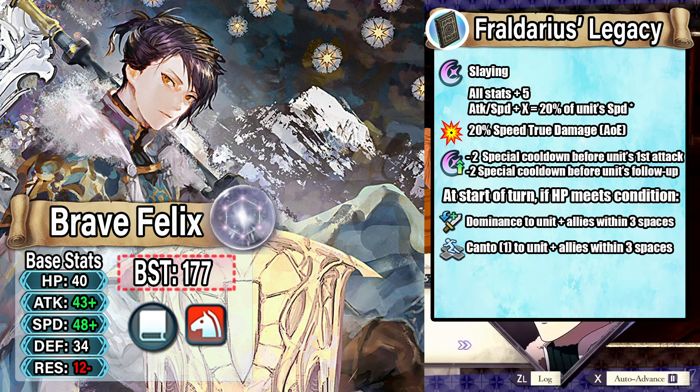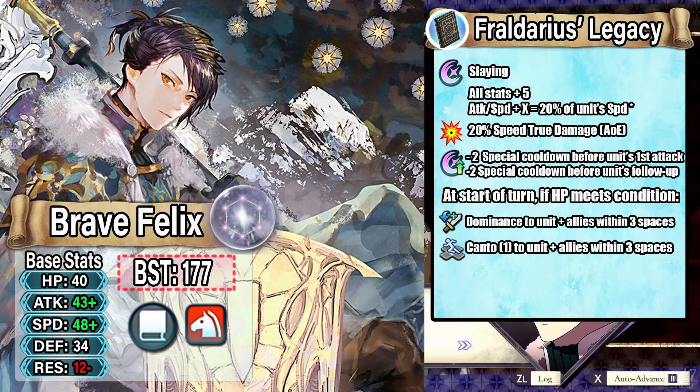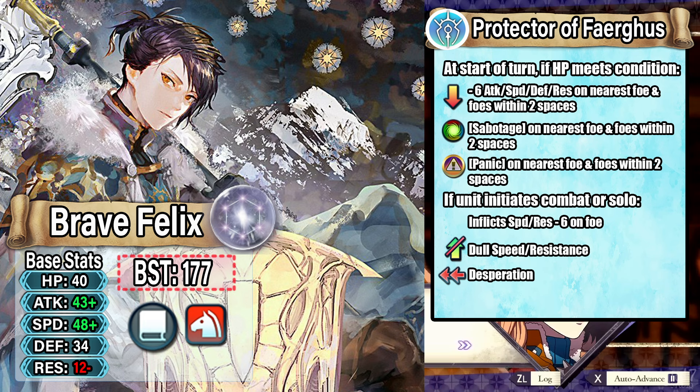He gets minus 2 special cooldown before his first attack and minus 2 before his follow-up attack, allowing him to consistently hit big specials. He also gets some nice support effects, as most nukes nowadays need to offer support too: at start of turn, if he meets the 25% HP condition, he'll grant Dominance to himself and any ally within three spaces, and also grants Canto Remaining plus 1 to himself and any ally within three spaces as well. It's a nice nuking weapon that gives a lot of firepower while offering support.